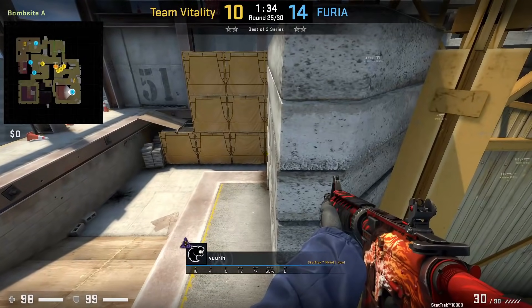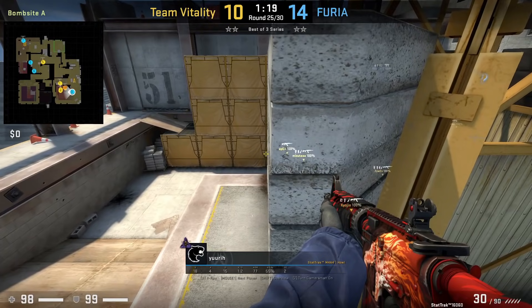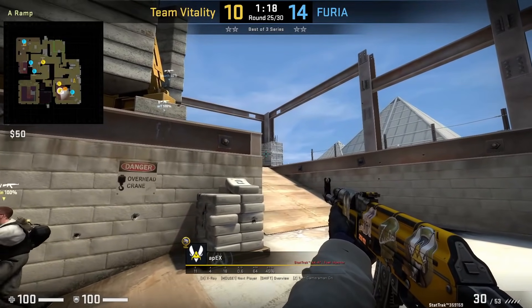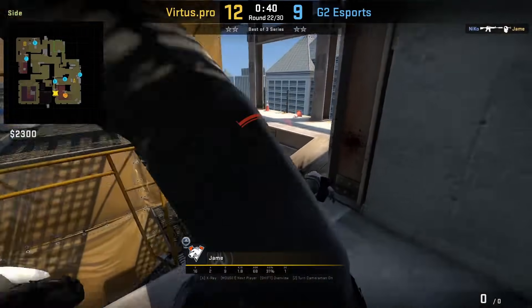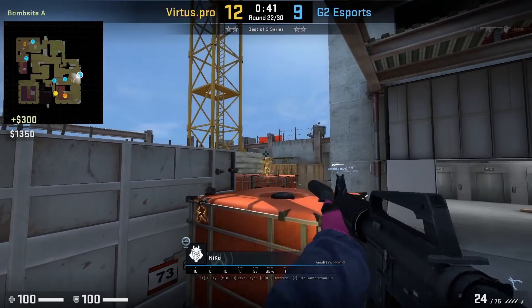Fyria with a cheeky boost on the edge of the crane to set up Yuri in an off-angle to peak ramp. Apex walks up and doesn't check this angle, netting a free kill for Yuri, and he gets run boosted back to short. Apex was focused on clearing sandbags. Virtus Pro with a triple boost on Teesside in Ivy to have their safe rifle peak double, however Niko flicks onto Jame and kills him. It's not a new boost, but I wanted to show it because it's unique.